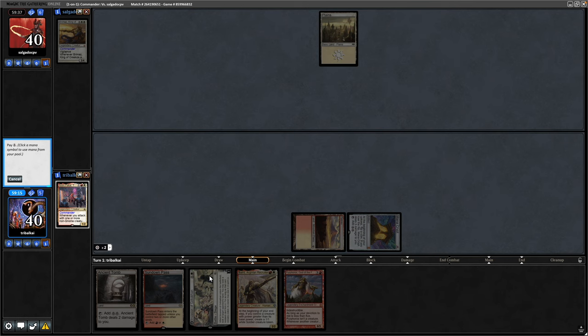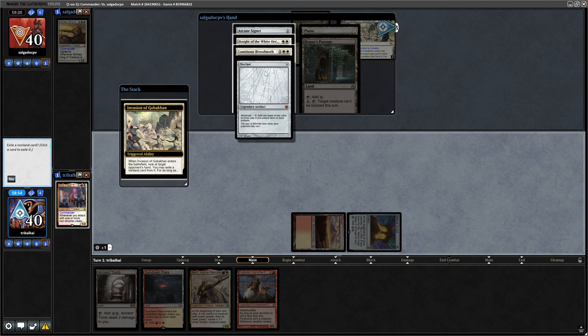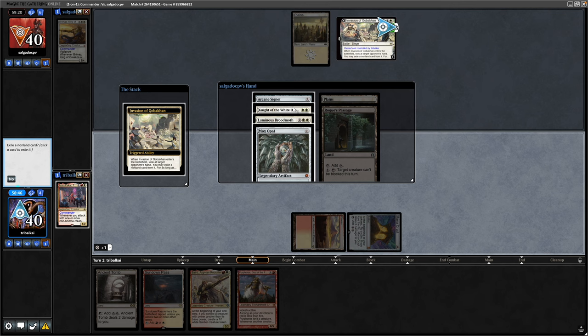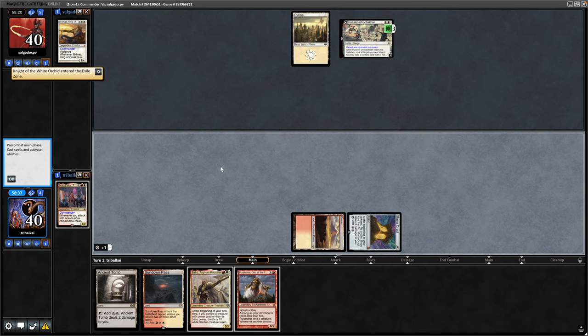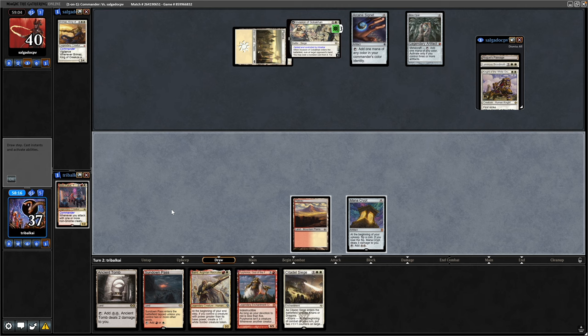I do want to be looking at my opponent's hand with the Invasion of Golbacan. With that we get to take Arcane Signet, Knight of the White Orchid, Luminous Broodmoth, or a Mox Opal. We might be able to keep them off Metalcraft, so let's go after Knight of the White Orchid — there are fewer creatures for them to swing in with at least. Brimaz is going to be an aggro deck, so playing the Arcane Signet and throwing out the Mox Opal as well.